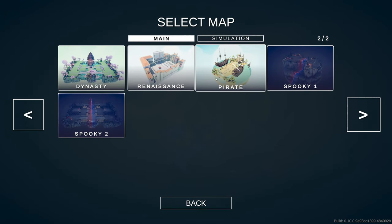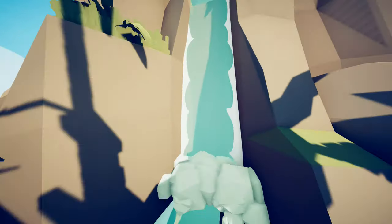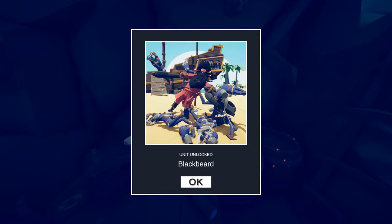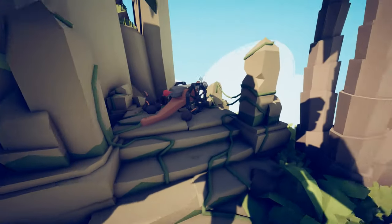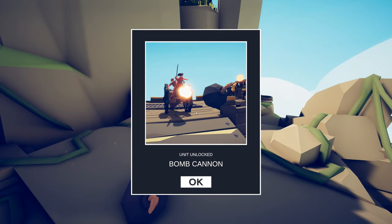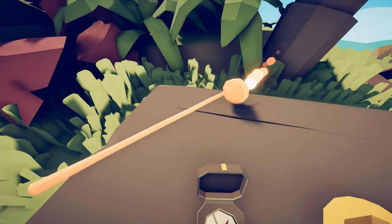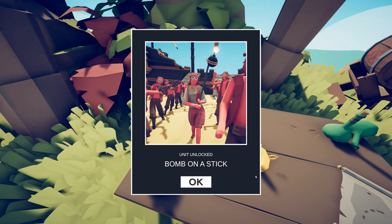Lastly, let's go over to the Pirate map and come all the way over to the waterfall. It's kind of hidden on the left side, but you can actually go through the waterfall and there is a secret room — get right next to these two anchors and eventually you'll unlock Blackbeard. Go back to Freecam mode and come to this cannon — get up next to it, it starts glowing, and eventually you unlock the Bomb Cannon. For the third secret unit, turn around and to your left there's a table with a bomb on a stick — boom, unit unlocked: Bomb on a Stick.